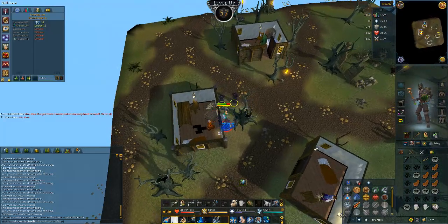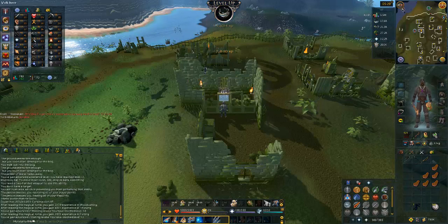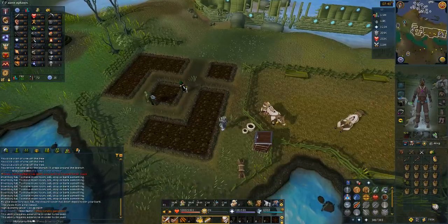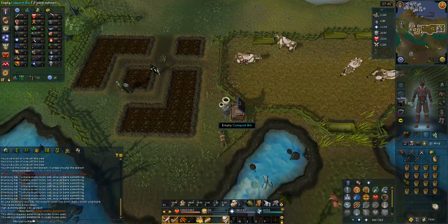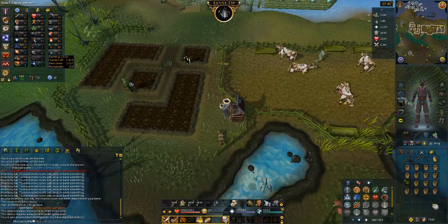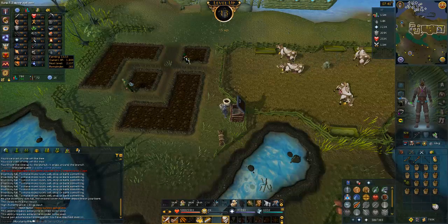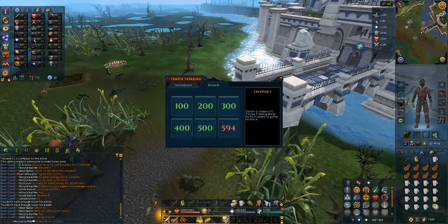57 defense coming in to crack up a couple tomes here - 34 thieving, 32 fishing coming in. Coming with some more farming content as we pick up our next farming level; we'll just empty out this compost. 13 farming, one more. We've now unlocked the option to teleport to Burglarot on the games necklace.